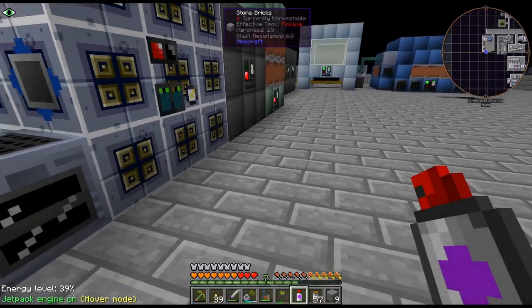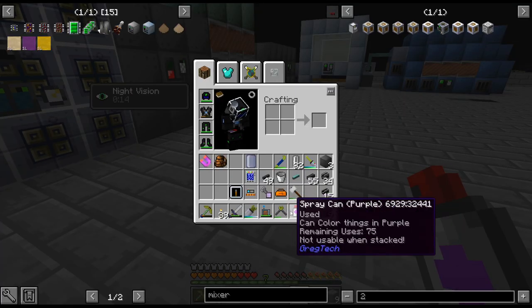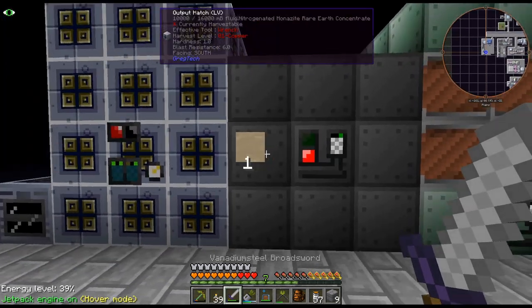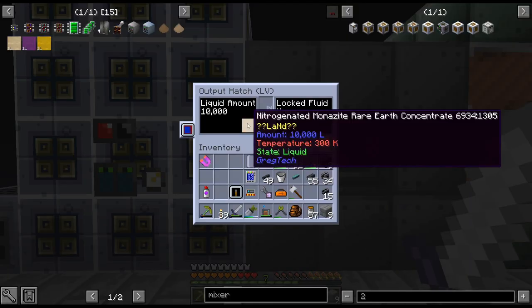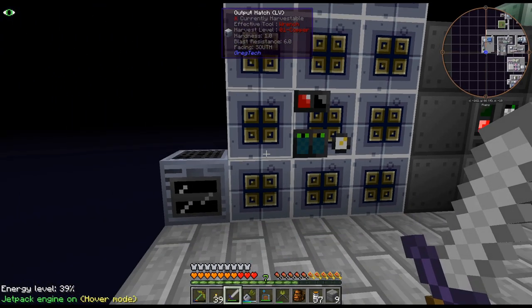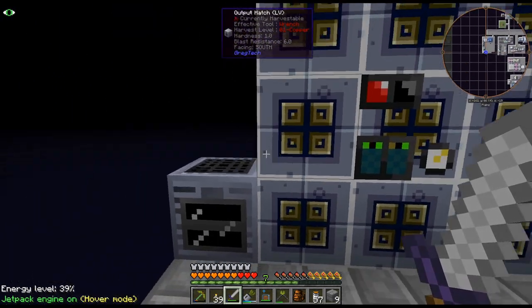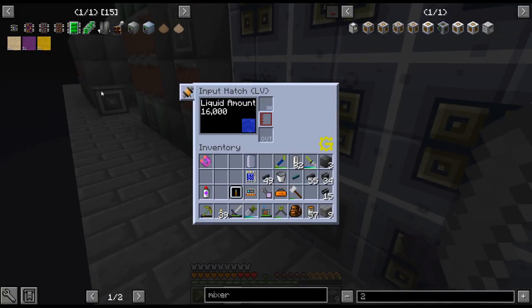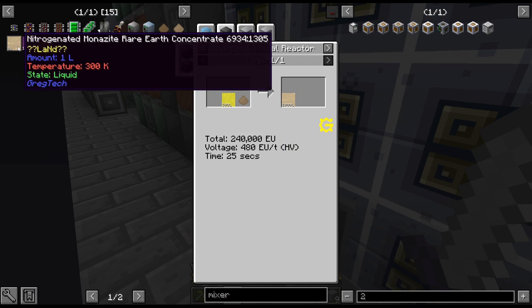I was just counting the amps — like, did I leave enough there? So we got our nitro something-something into the input hatch for that. Got our output hatch here. Got water in the back, and I think that'll be okay — we're only doing one recipe so there shouldn't be a clash or anything like that.